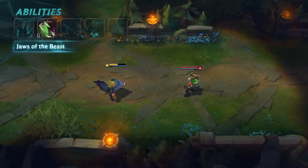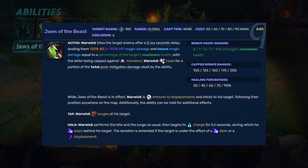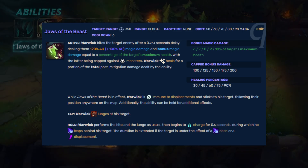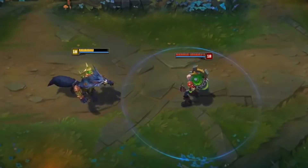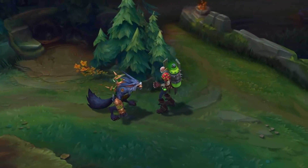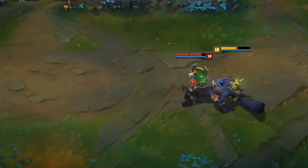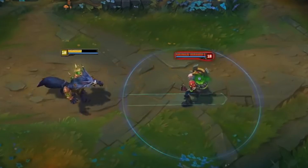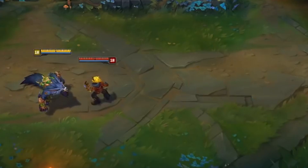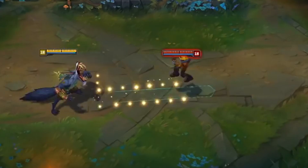Warwick's Q now has a high ratio of 120% total AD as well as 100% AP to deal magic damage on a point and click, and additionally deals 6-10% of the target's maximum health — no longer one or the other. Warwick also heals between 30-90% of post-mitigation damage dealt based on ability level. By holding Q, Warwick can attach to the opponent with his jaws, swinging around them and dashing to their opposite side — effectively dashing through his opponent. With that attach, he also follows their dashes and blinks, including Flash, causing any of their movement abilities to take Warwick with them.